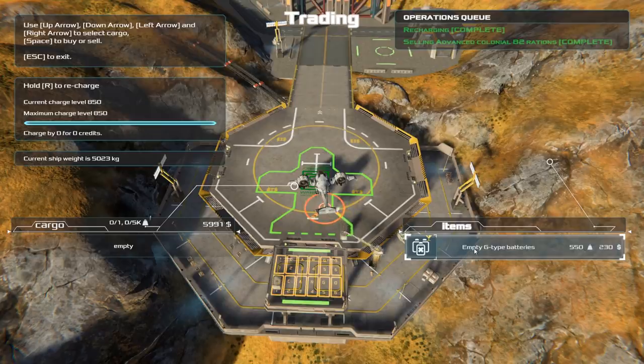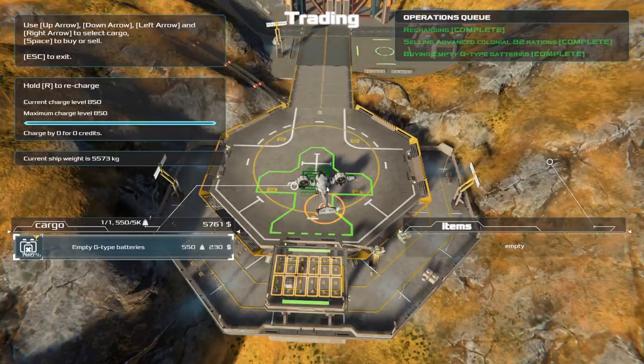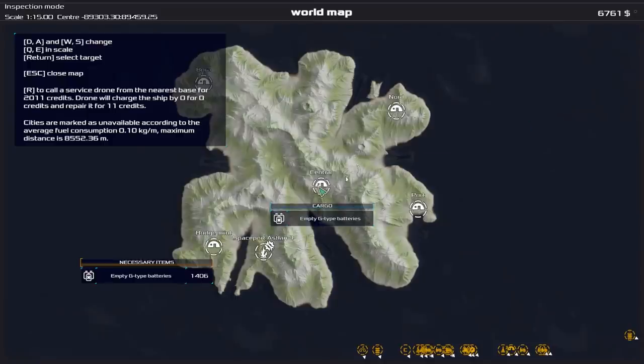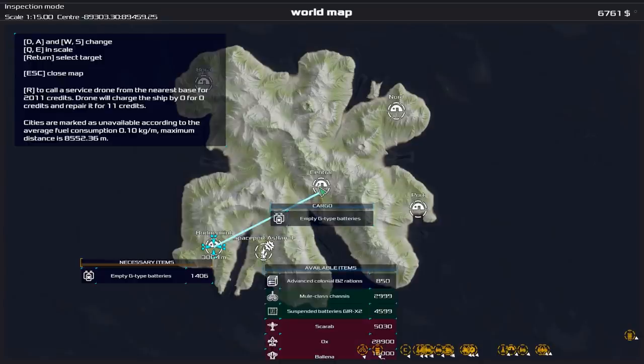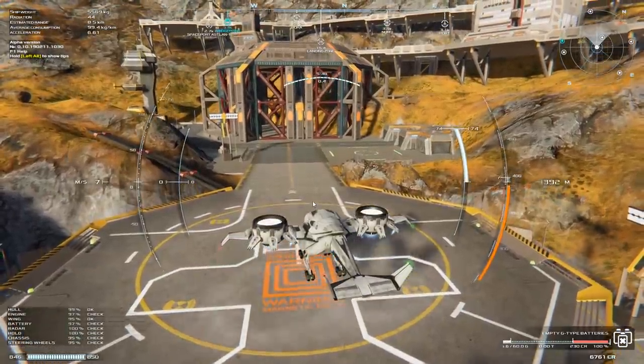We've got 5,991 now. Let's go ahead and pick up the G batteries. We're emptying the rations — the food we had for the crew at the mine — and picking up some batteries. The crane arm is grabbing that now, loading it into our ship. The buying of the G-type batteries is complete. We can drop those off at Bridgeport for 1,406. And now Advanced Colonial B2 rations are being purchased for 4,000 again, so we can swing back to the Colonial area and do that run for even more cash.